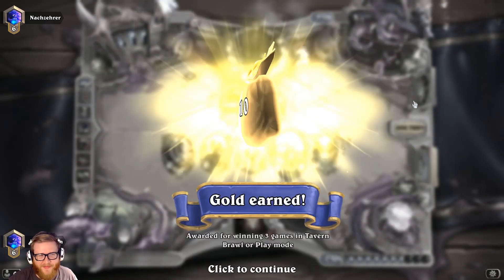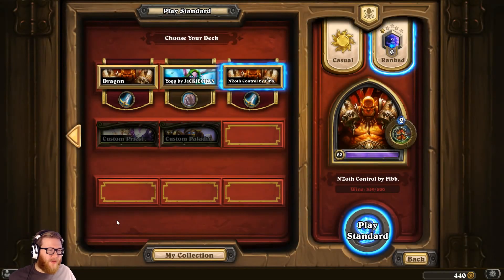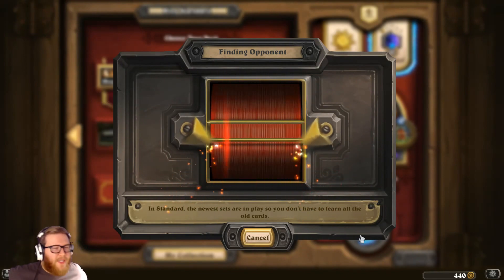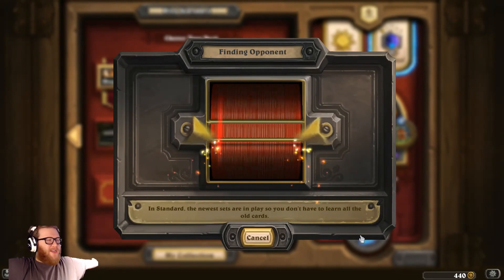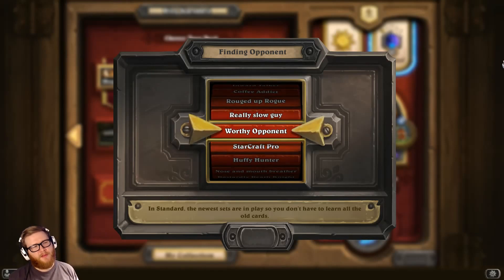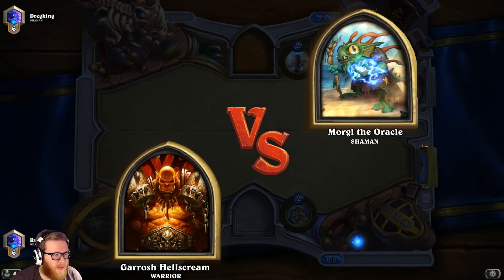We had just crazy hands — Fiery War Axe, Bash, Revenge, and even Elise at four is good because this deck doesn't have any early minions other than Loot Hoarder. We even had the Loot Hoarder too but didn't even have time to play it because our game was so dominant.